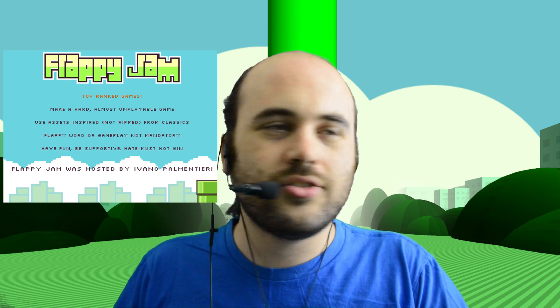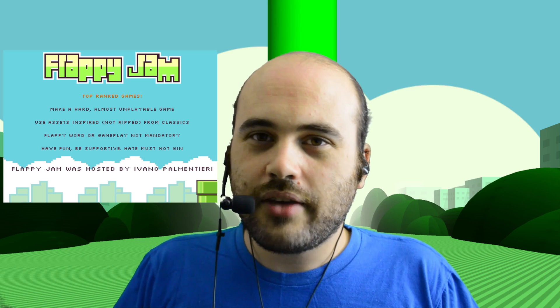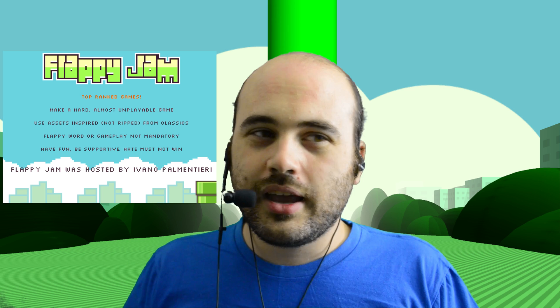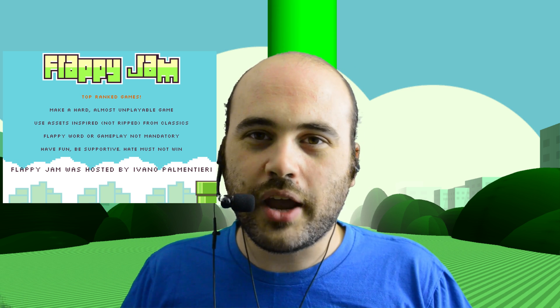Flappy Jam is, contrary to its name, not actually dedicated solely to remakes of Flappy Bird, although it did have a lot of submissions like that. The rules are: make a hard, almost unplayable game; use assets inspired, not ripped, from classics; flappy word or gameplay not mandatory; have fun; be supportive. It had 784 submissions, and a lot of them were very simple games that only took a few hours to make, just like this one.